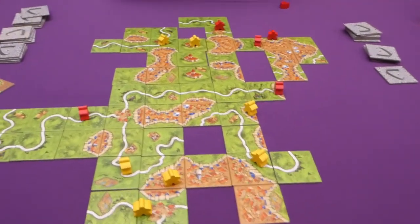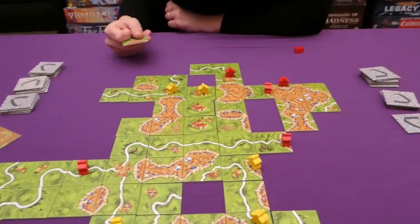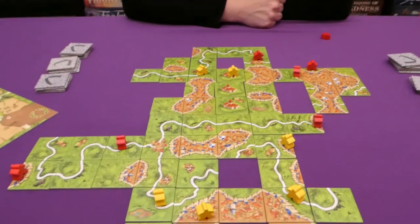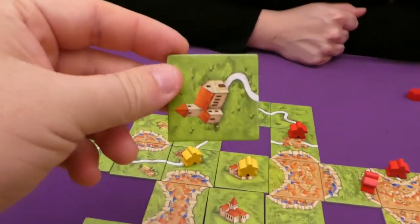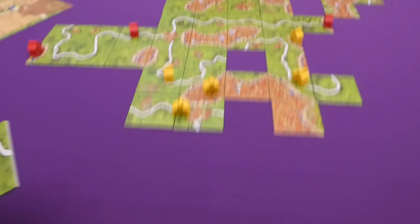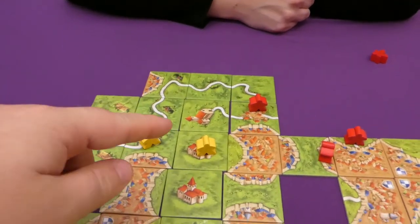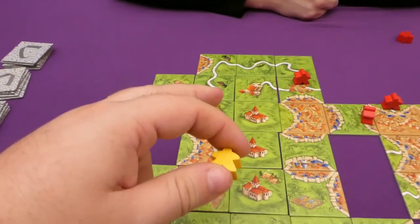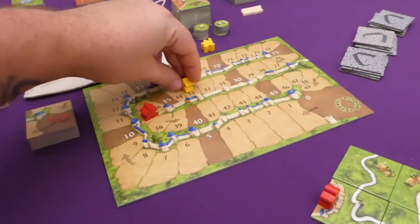Near the end of the game, Jade draws a tile that completes a road, scoring three points. I place a monastery tile — but having no meeple available, I can't claim it. The turn order is: place tile, then place meeple, then score features. So I can't use a meeple I just freed to claim the new tile on the same turn. I score nine points for another monastery completion, reaching 42.